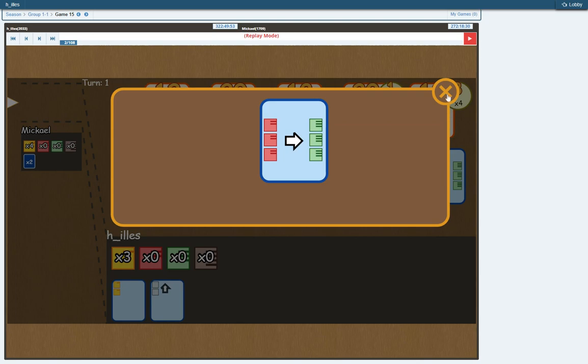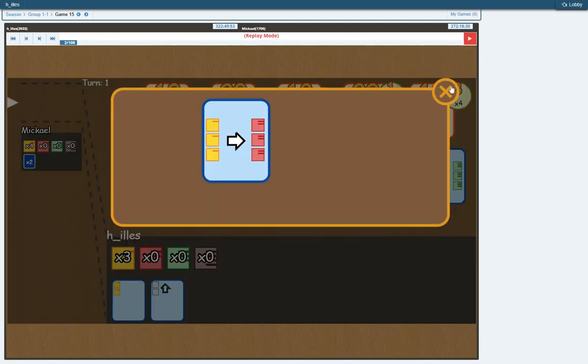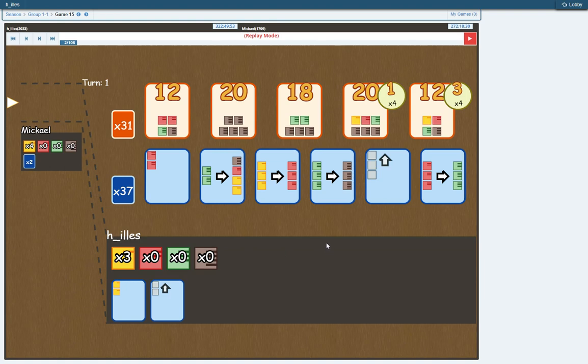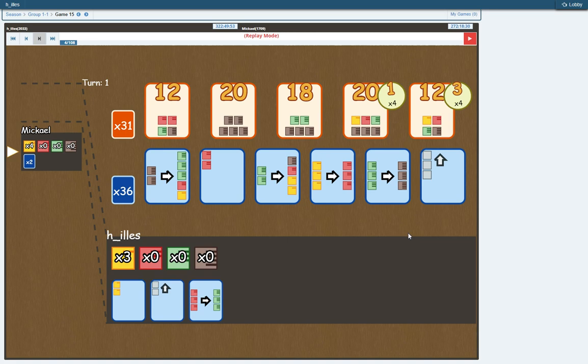We have three red to three green, three green to three brown, and three yellow to three red. Apart from that, the triple upgrader is also nice. So I proceed to take the red to green, as it combos with either one of the other two.